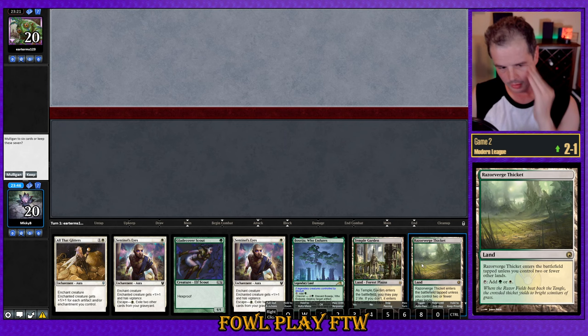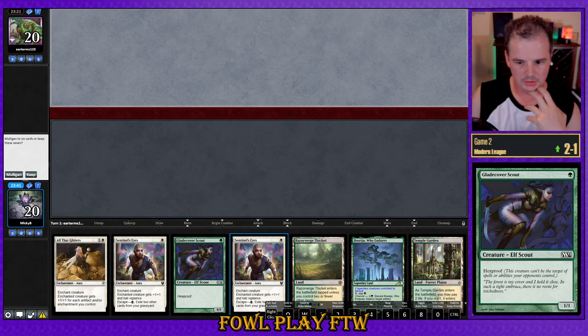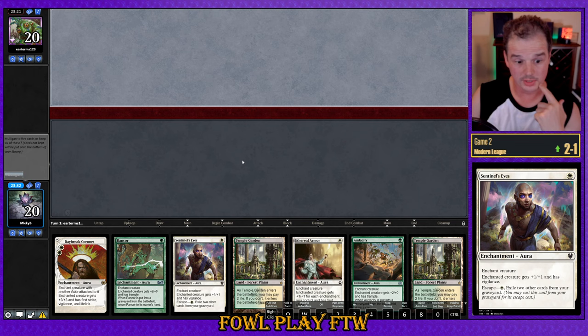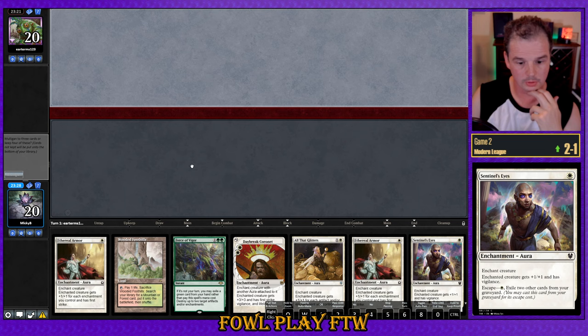We see a seven with two lands that don't hurt us and one that does. We can give one lot of Vigilance but we don't have First Strike or Trample — I think this is a mulligan, we can do better. No creature hand again. Still no good on the next one either.